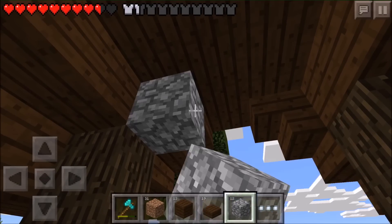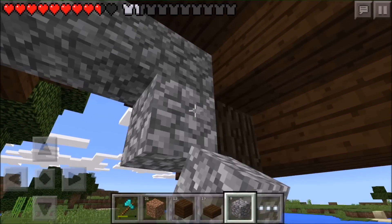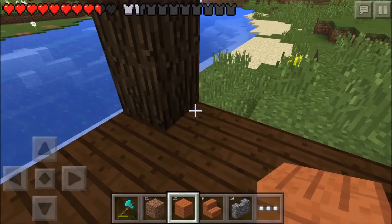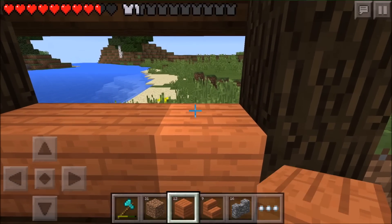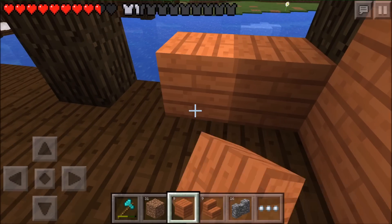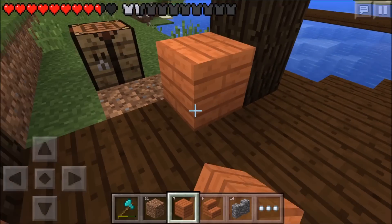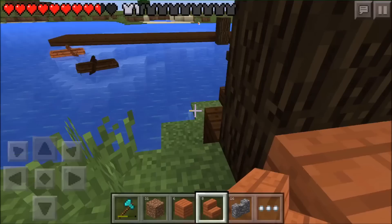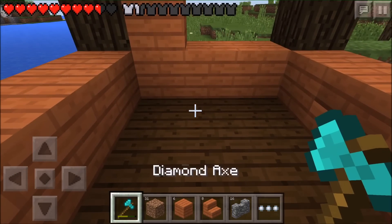I'm just gonna continue on and finish the walls. I think we're gonna keep the acacia wood going because that'll make it look pretty good. We might actually run out, but unless we use some of the stairs for the windows - yeah, we're gonna have windows here, so this might work out pretty good.